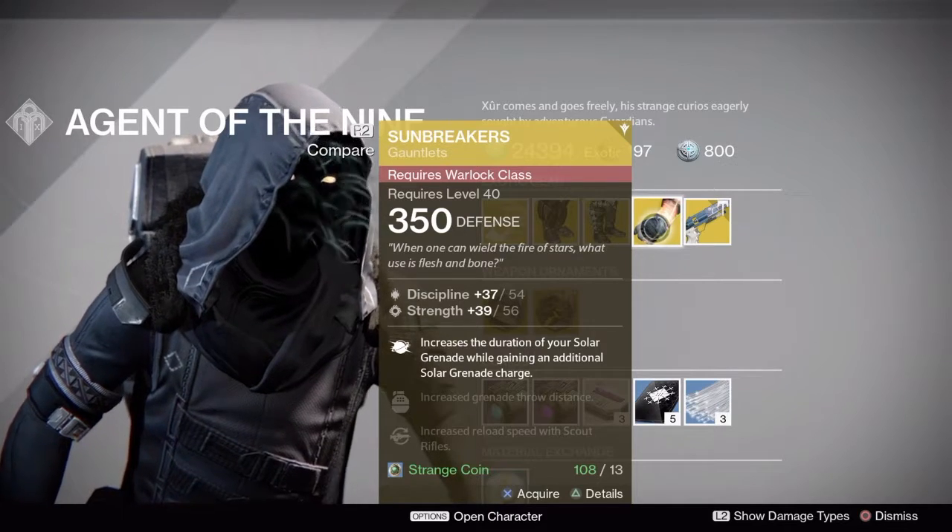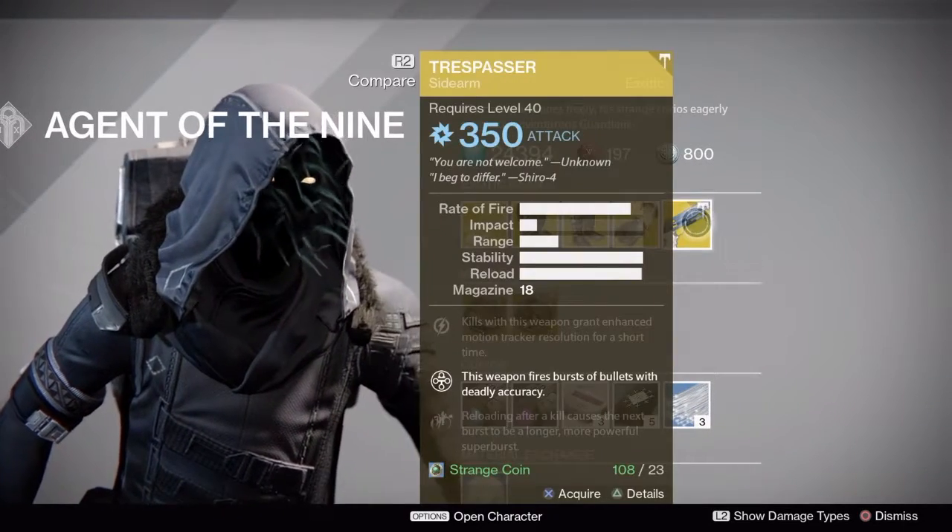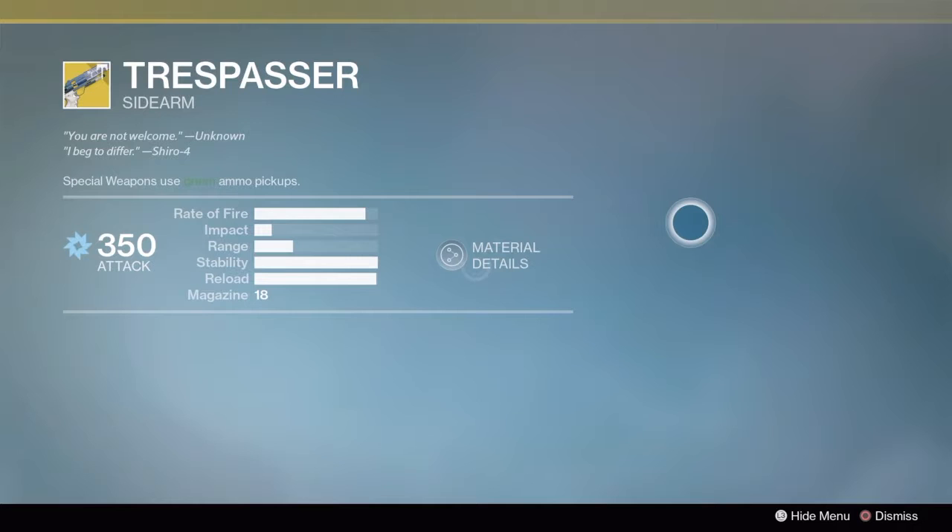When you pop your super you can lay down so many of these you can really shut down whole areas or even shut down whole teams. Now the new weapon is the Trespasser.